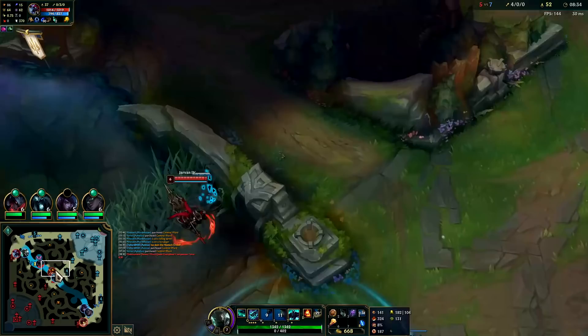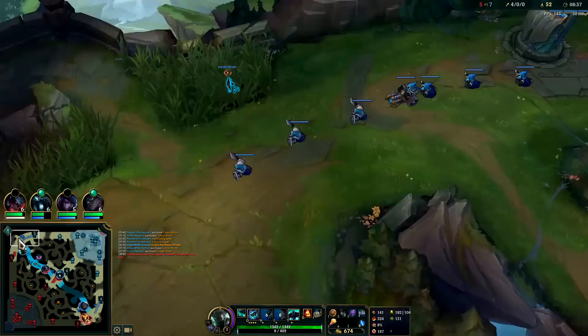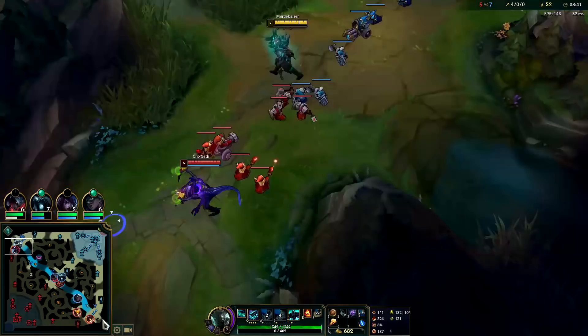Alright he's on a cooldown, I'm going to back up a little bit. We'll reactivate W for the heal. Jarvan doesn't really want to gank me after that last gank where he died — that's pretty common though, you get a successful gank and then try to bait out his Q.